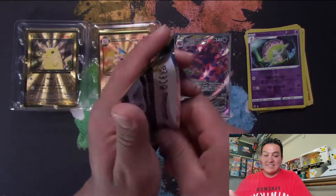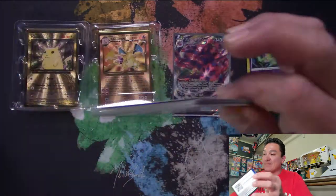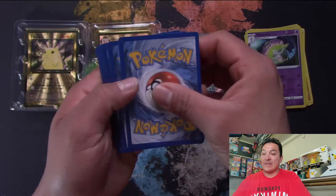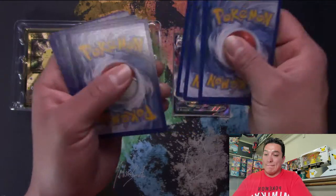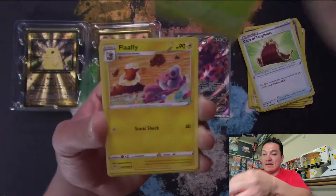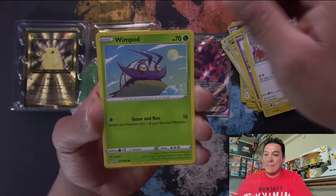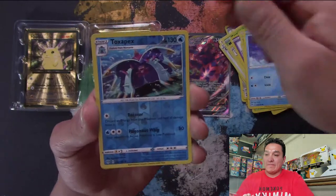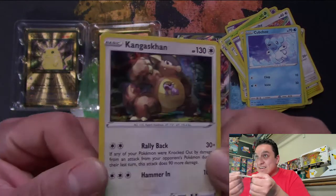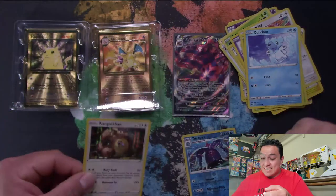Here's the next Darkness Ablaze pack. So far, so good — but I'm a little bit nervous because that Charizard, I can't stop thinking about it. Cards: Cape of Toughness, Carnivine, Flaffy, Sinistea, Toxel, Bunnelby, Wimpod, Cubchoo, Reverse Holo Toxapex — going into a Kangaskhan Holo Rare. Look at that Kangaskhan flexing his muscles.